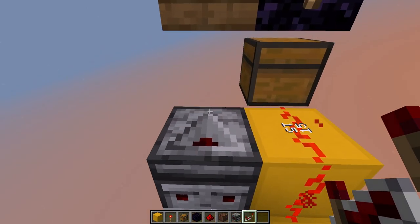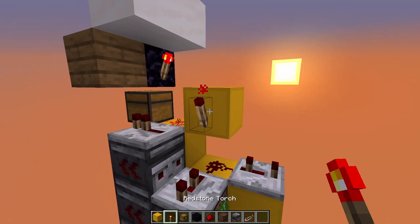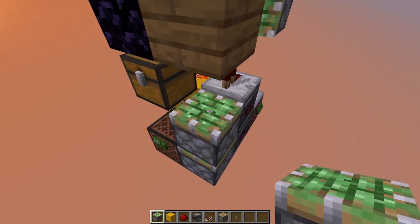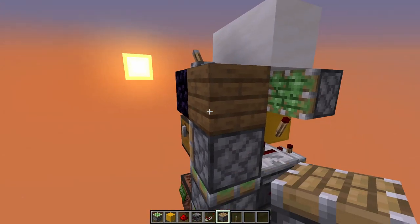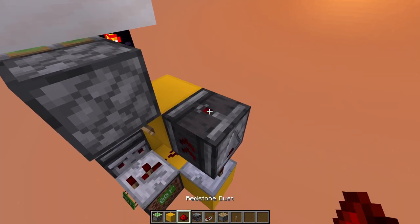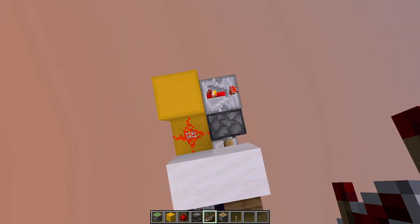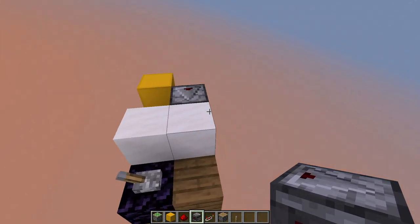On top of this observer, you now want to place a one tick repeater going towards the front. With two more upwards pointing sticky pistons right here in front of those observers, and a regular piston on top of those going towards the left side. On top of this repeater right here, you now want to place an upwards pointing observer, with a bit of redstone dust on top. Then three blocks like this, redstone dust on top of this one, and then a three tick repeater coming out of this block going towards the right side. Now just place an observer in this spot going towards the front, and that should be everything already completed.